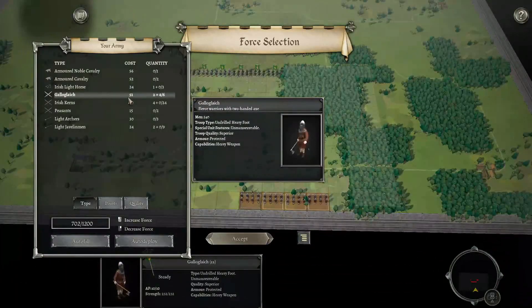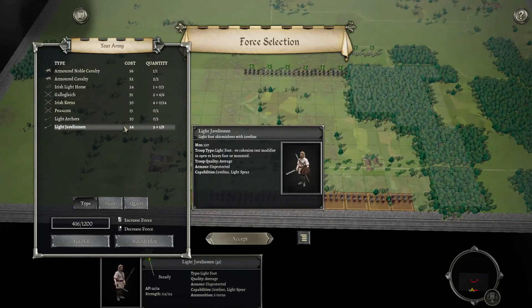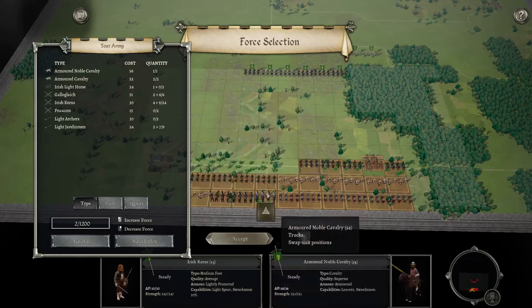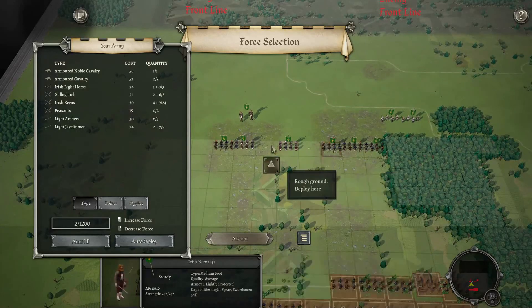Literally just a heavy foot list. There's armoured cavalry. We could go lots of light javelins if we wanted to, and then we can go the rest as Irish kerns — 24 units. So it's just going to be a mixed bag of heavies and mediums.